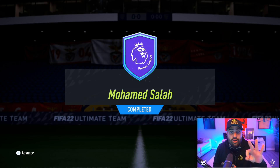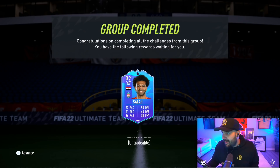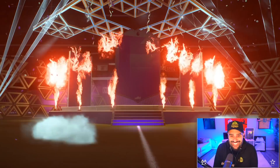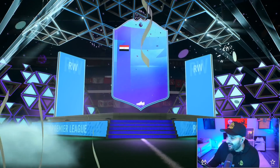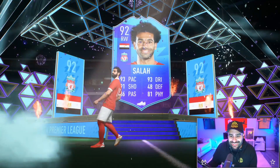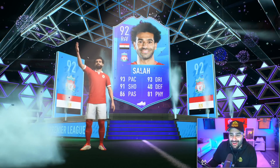For the pro qualifiers you can use 390-rated cards and one icon card. Salah unfortunately is a little higher than that — he's a 92-rated card. Look at that: 93 speed, 91 shooting, 86 passing, 93 dribbling, and good physical. Salah is here, bro — this is so dope.